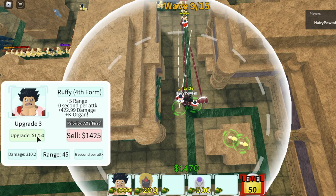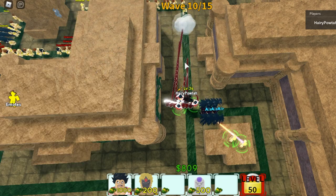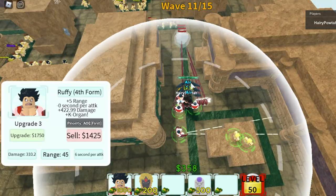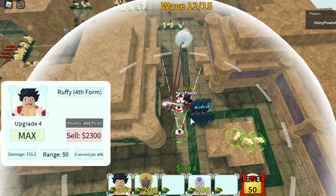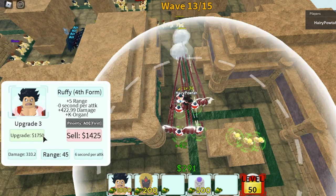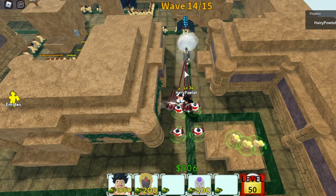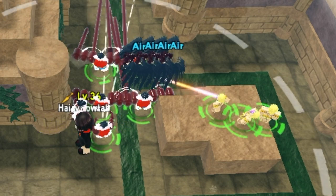For rounds 9 to 14, you need to focus on land damage. We are preparing for the 36,000 HP. We already have 2, going for 3, going for 4. Now we are on wave 13. Before round 15, we have 5 max Gear 4 Luffys and 3 Vampire 4s that are not upgraded.